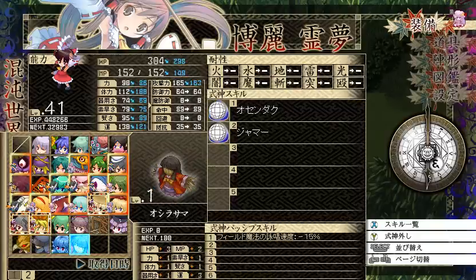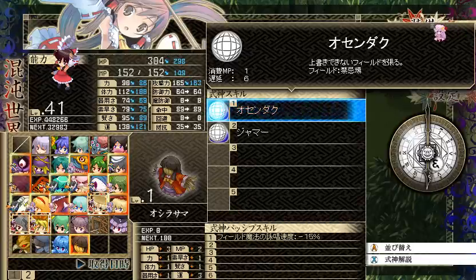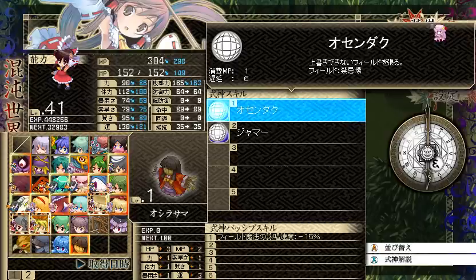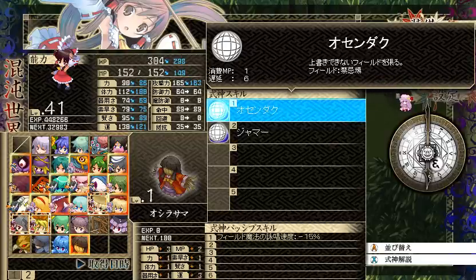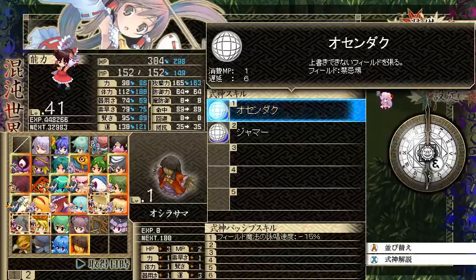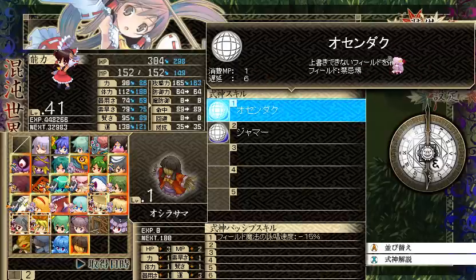Oshira-sama is very odd. The passive gives minus 15 casting speed on field spells — the globe-type spells. The first skill, I'm not 100% sure what it does, but I think it creates a field spell that cannot be overwritten. It only costs 1 MP so I think I'm correct. If anyone can translate this for me, that would be fantastic.